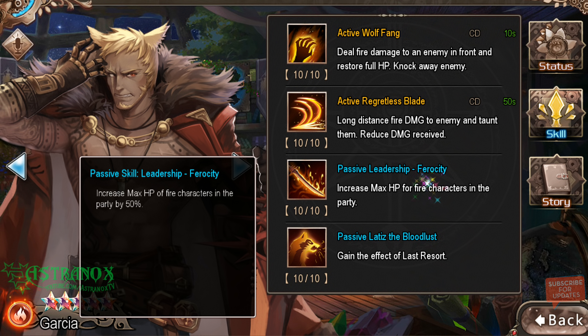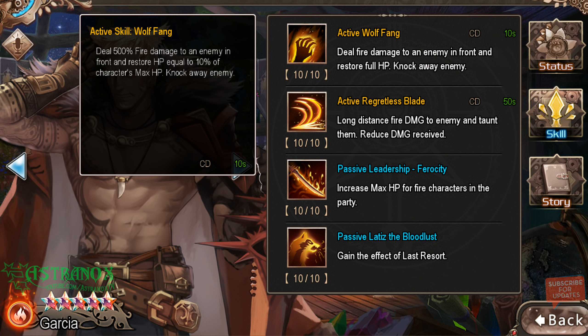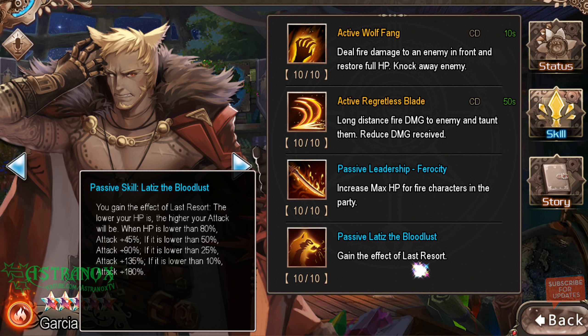30% damage reduction is pretty good. His first passive — increasing max HP of fire characters in the party by 50% — is really amazing, definitely max it out. If this is your only five-star early in the game and you don't have a full mono fire team, you can just go with the first skill. With no healer, he will tank for you no problem. If he's dying too quickly, just get more HP on him and he'll heal himself for more.